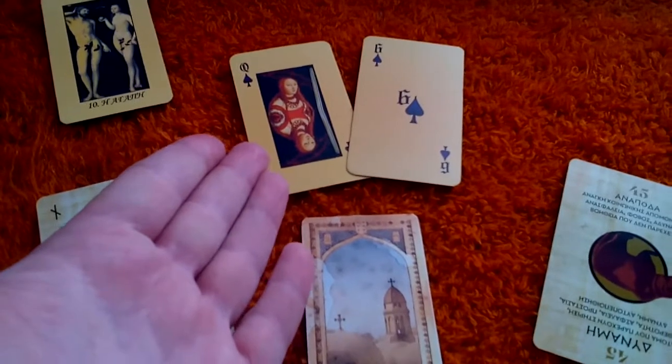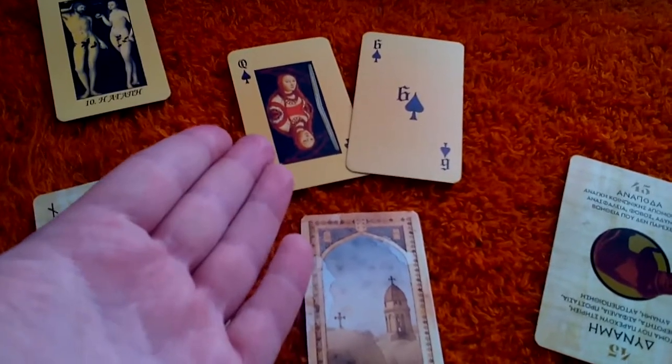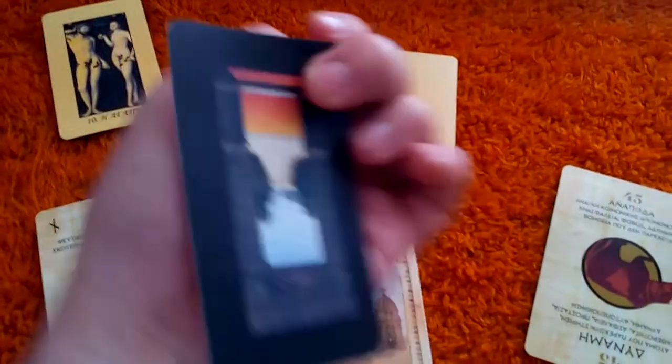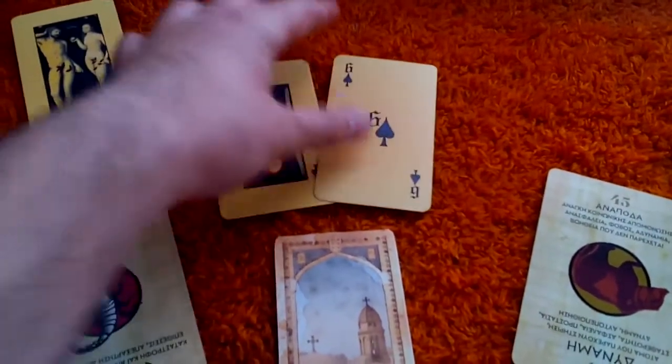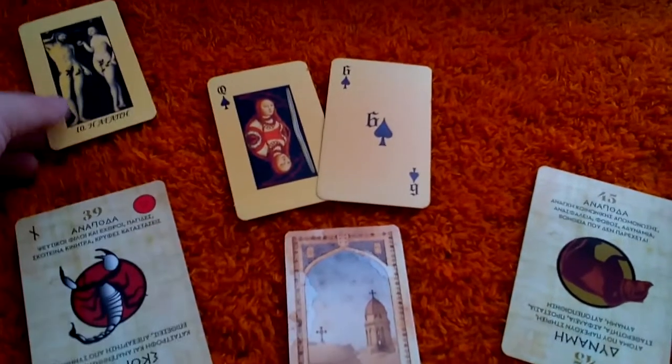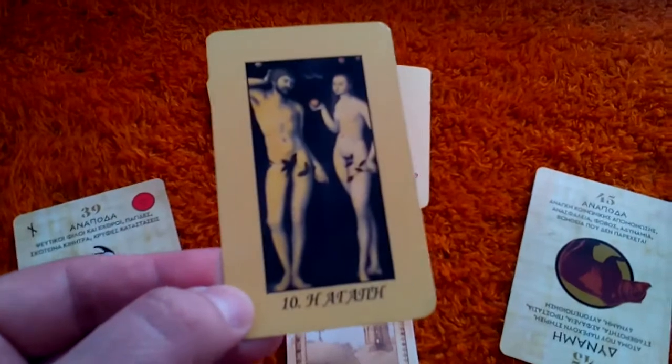And so I chose two cards. I have the Queen of Spades — this is reversed, and because I know of the back, she's reversed — and the Six of Spades. Those two combine.